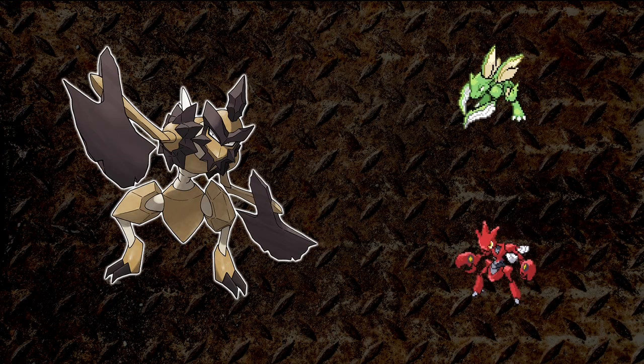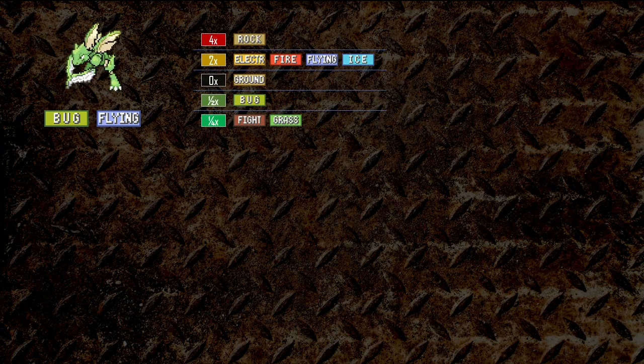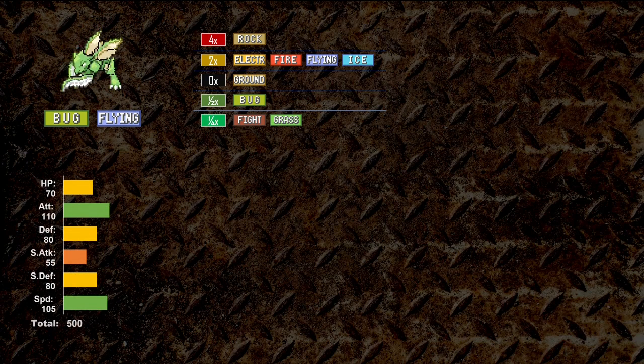This is a Generation 2 solo challenge run. Let's talk type, stats, and moves. For Scyther, we have the Bug and Flying type. It's not a good type combination since it's quad weak to Rock and has 5 weaknesses overall. However, Scyther is immune to Ground type and quad resists Grass and Fighting. For stats, Scyther is well rounded, with highlights including an excellent 110 base attack and 105 base speed with a base stat total of 500.